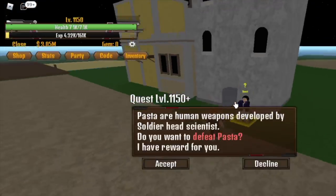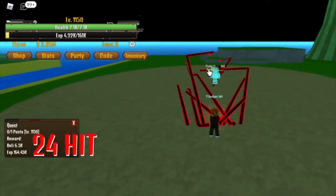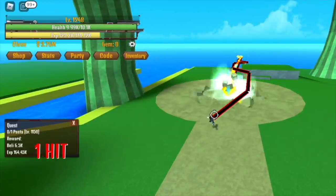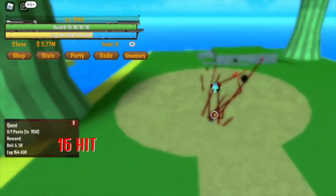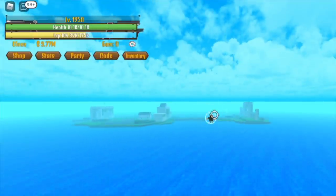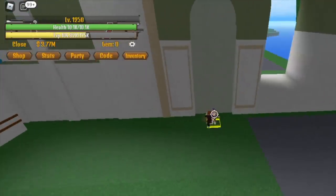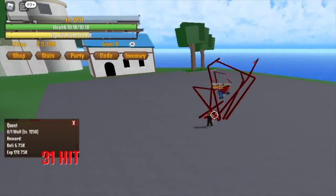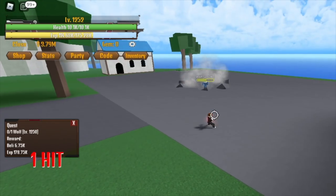When you reach level 1,150, you can now start defeating Pacifista. You don't need to defeat other mobs because the spawn time of this mob is very fast — after you defeat it, it will spawn again really, really fast. So when you reach level 1,250, we can now train on the Lobby Island. You will start defeating the wolf. Just use your C skill or your first and second — that will be enough.